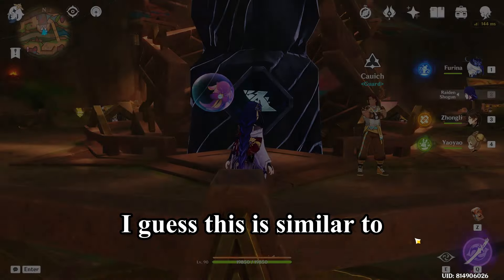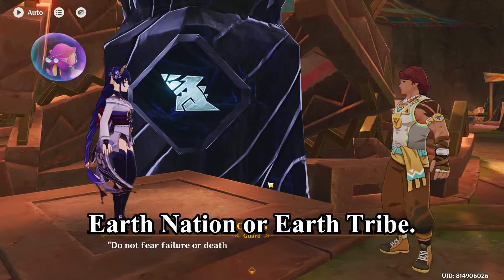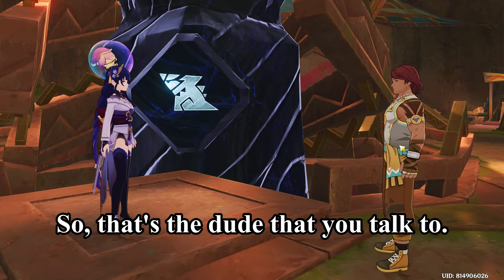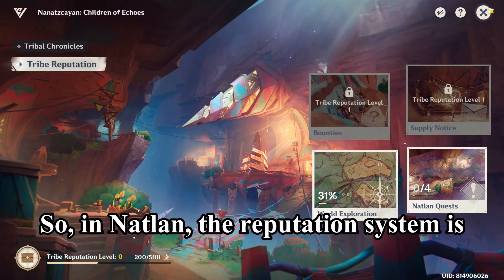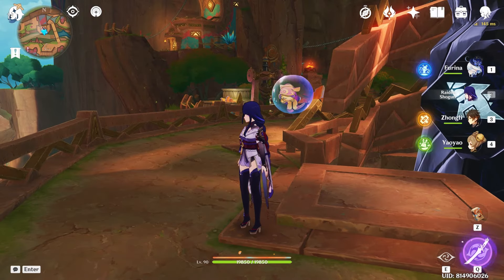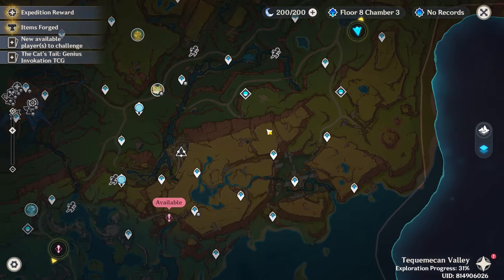This is similar to Earth Nation or Earth Tribe. That's the dude that you talk to, and this is what it looks like. In Natland, the reputation system is split between the tribes. Currently there are only three, but since there are six tribes, they may add in another three reputation NPCs.